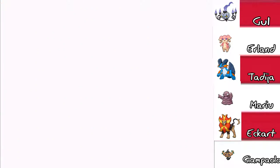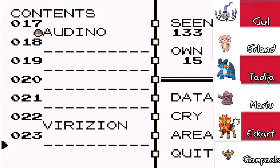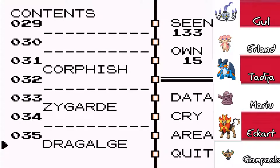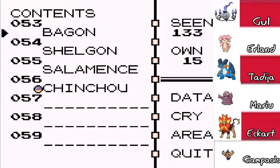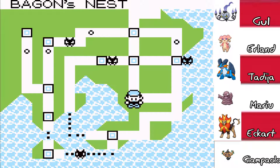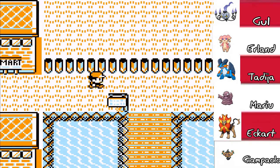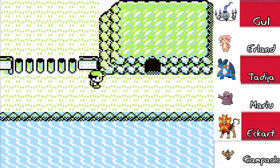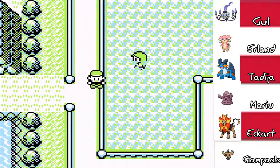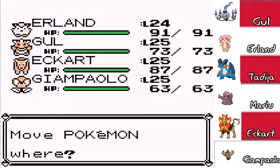I'm gonna check my Pokedex real quick — Salamence. I'm gonna look up where to find Bagon; that'd probably be easier. There's a bunch of opportunities to get Bagons, so if I ever get a Bagon, this game is done. So we're gonna go through Route 11 and then break the game — see what happens when we get Snorlax. Obviously I'm gonna put Tadija in the front slot because we've been on the ball with her.